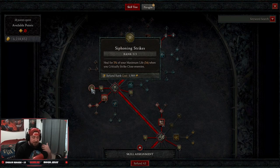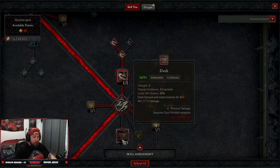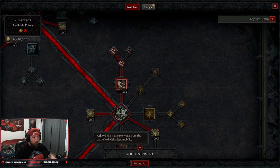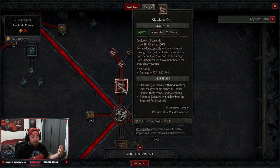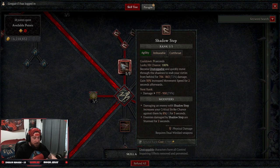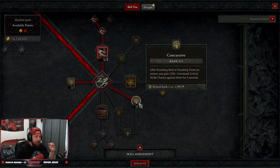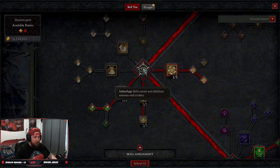This build works for both softcore and hardcore. We're taking Shadow Step — for hardcore you could do Dash if you wanted for softcore, but both work well. I prefer Shadow Step because it's the only way to combat crowd control effects. We go into Methodical Shadow Step to stun a monster, three points into Weapon Mastery because we're using daggers so we do more damage against healthy enemies. Then we have Concussive — after knocking back or knocking down the enemy we gain crit strike chance.